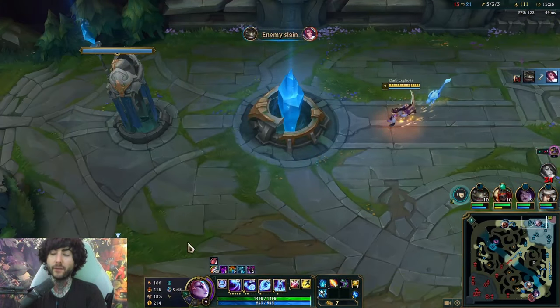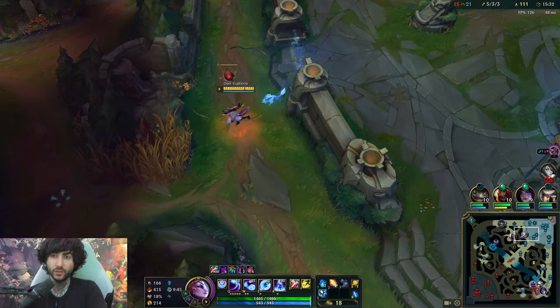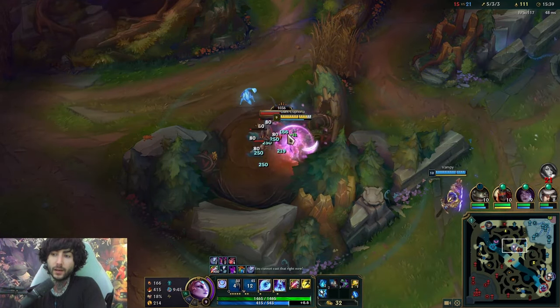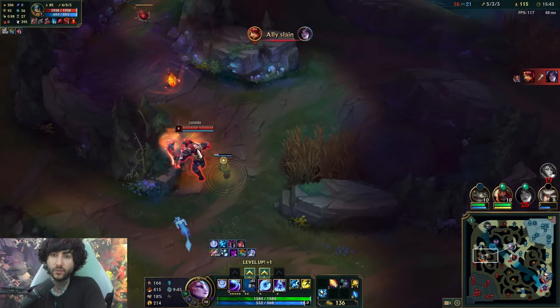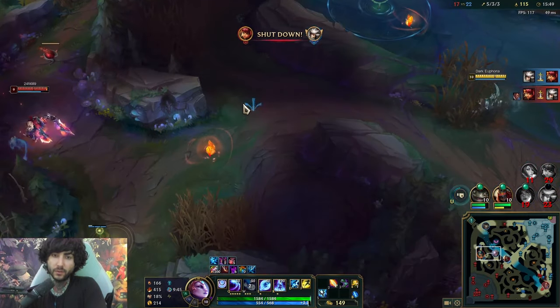You're so fast, which I find to be very important on Diana. Without the Protobelt you used to build, you need movement speed because you need to get in E range and you need to find those flank positions. Afterwards you can get Zhonya's, Deathcap, and things like that, but you really do need that kind of flanking position. I feel like I'd outright win against this guy — he's got Ravenous Hydra Olaf. I don't know how strong the new Olaf is, but I just don't think he's that strong of a champion right now.